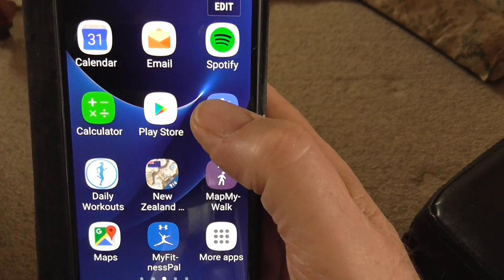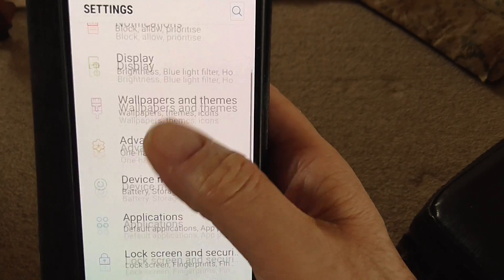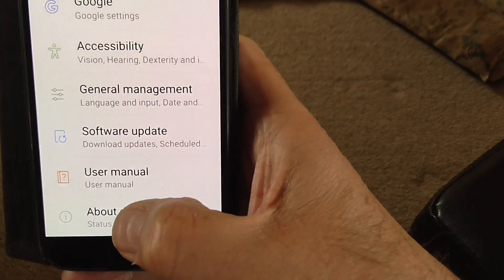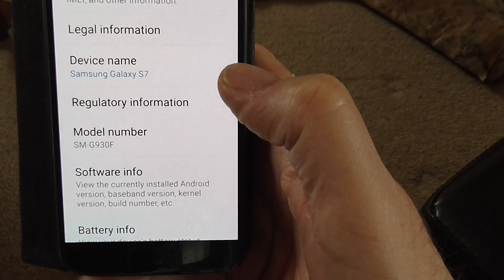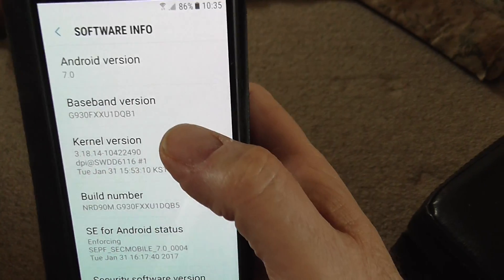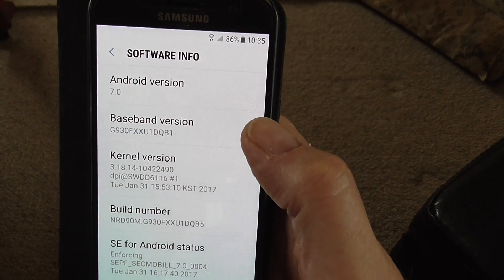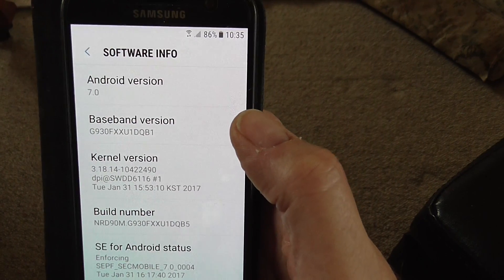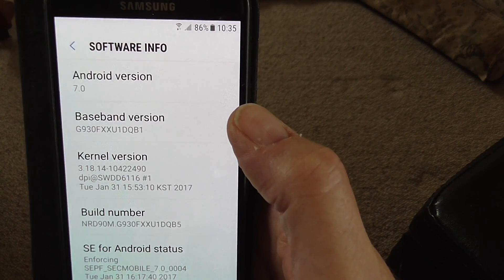So I'm just going to Settings first to see which version is on the phone. If you scroll down on Settings, right down the bottom you should see something saying 'About Device'. Click on that, and there should be something saying 'Software Info'. Click on that, and up the top you should see Android 7. If you've got Android 7 you're good to go. If it's saying Android 6 then you'll still have Smart Manager probably, if that's supplied by your phone carrier.